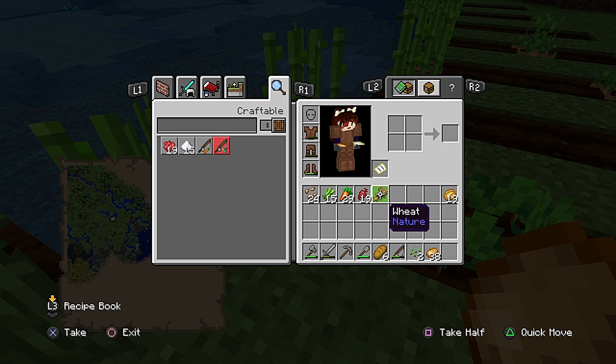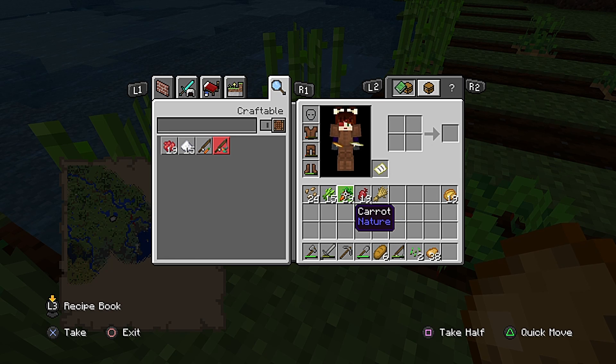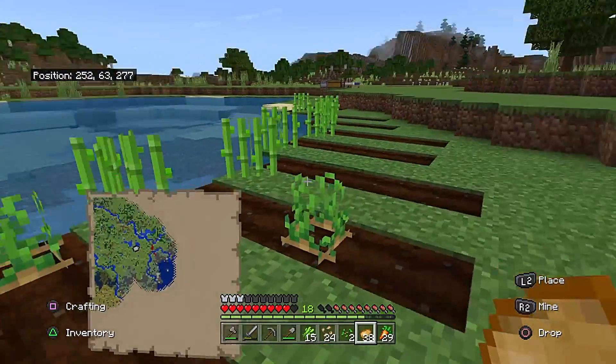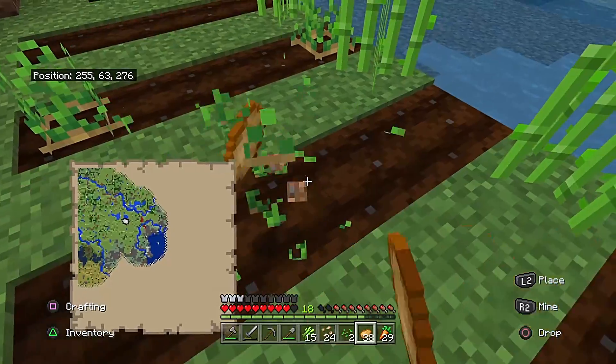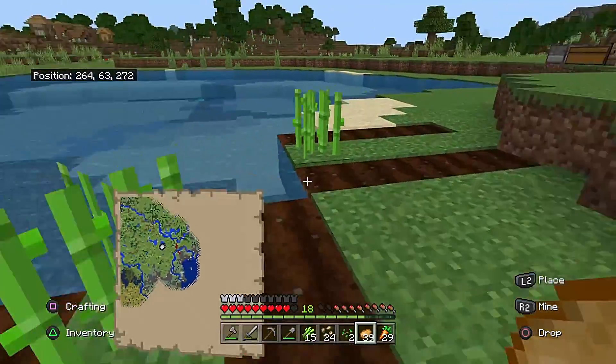I'm going to swap some things up real quick - put seeds down here. The way I switch things quickly from my inventory to my hotbar is I just hover over it and press the triangle button and it moves the whole stack down there. I'll do the same thing with my fishing rod since I'm not using that, and with my bread and sugar cane.